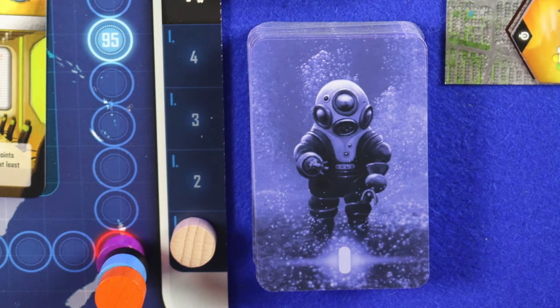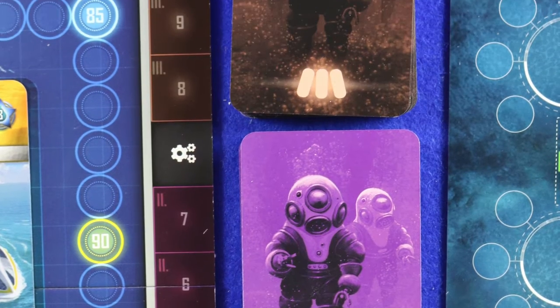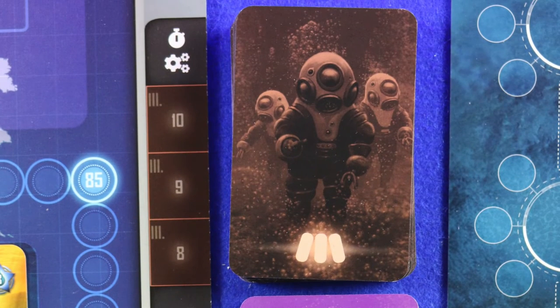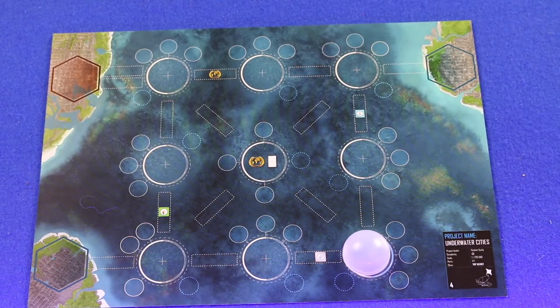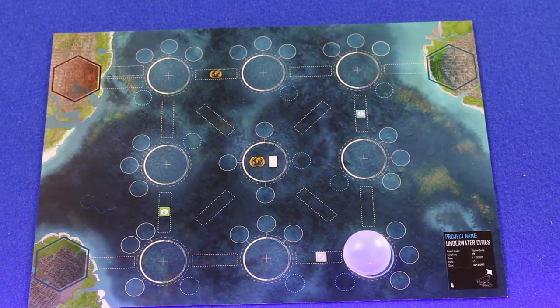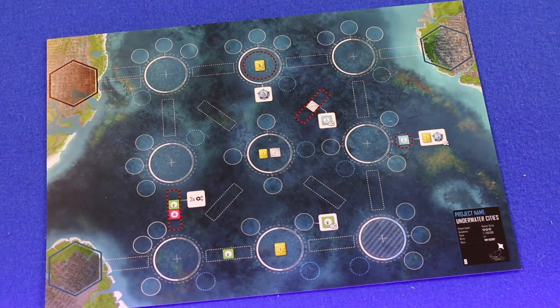To reach end-of-game scoring you'll go through three eras: era one has four rounds, and eras two and three each have three rounds. Each player has their own player board with their basic starting city. The boards are double-sided — the front side is for your first couple of plays and the back side offers more variety and asymmetry.